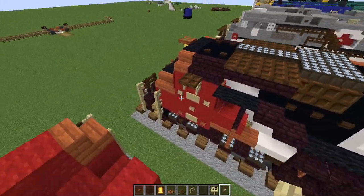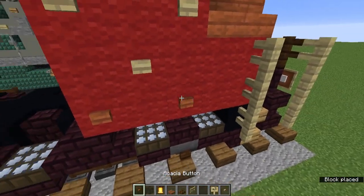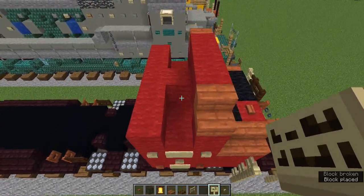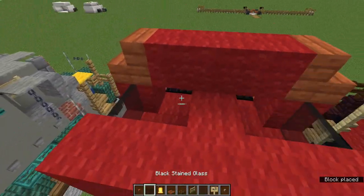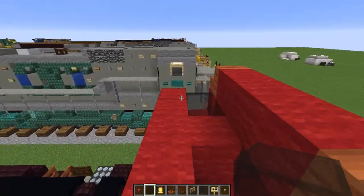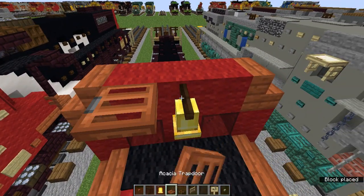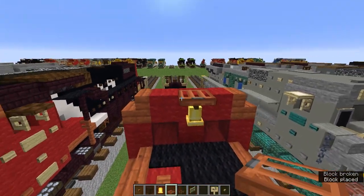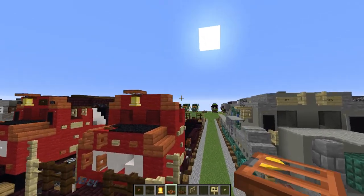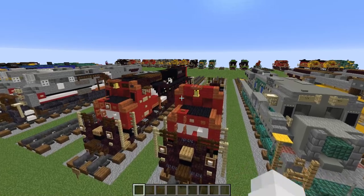On the left we're going to do the exact same thing — first we'll add the buttons, then we're going to add the signs. Now on both sides we're going to add black stained glass blocks in these blocks, and panes on these as well. Now we are going to add a bell right here with an acacia trapdoor above.